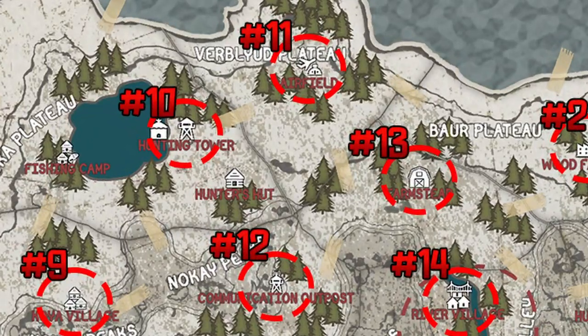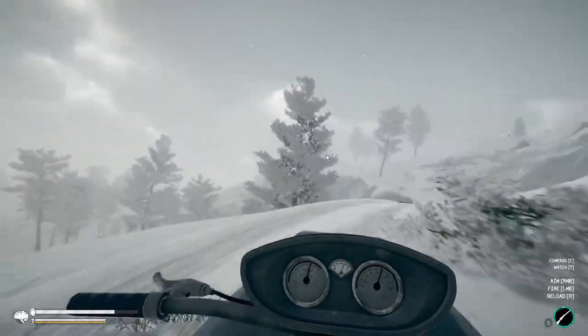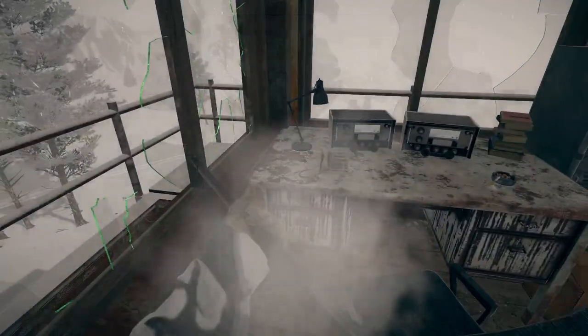The twelfth map fragment is directly south at the communication outpost and is a little bit of a haul. It's tucked between two mountains on a cliff side, so you'll want to hop on the road and carefully follow along so you don't fall into the ravine. Once you're at the outpost, climb up to the top and grab your map fragment.